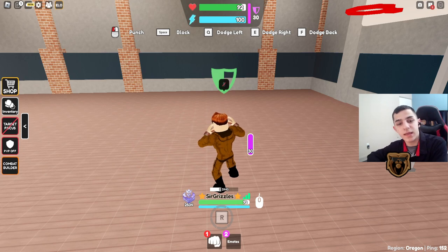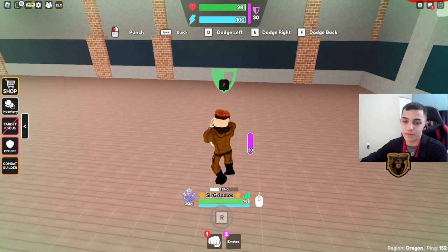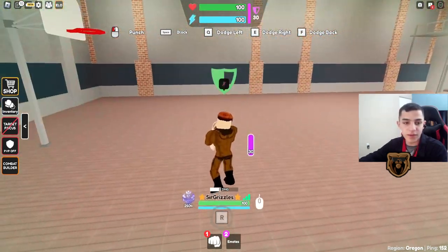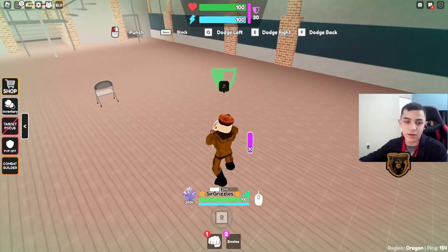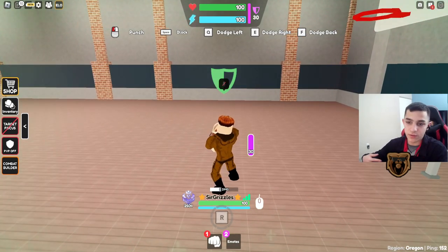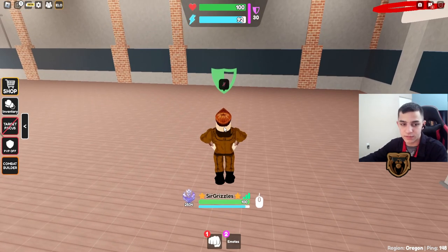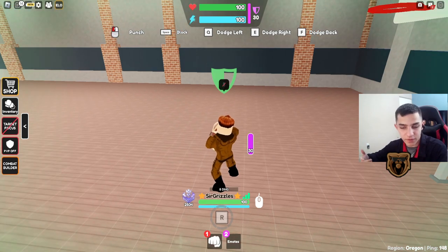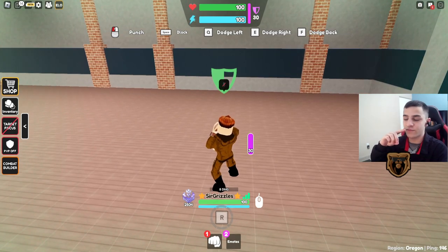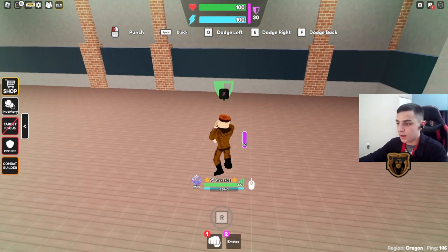First things first, let's talk about what the block is. When you press spacebar, or left trigger on controller, you go into a blocking stance where you cannot throw any punches but you can block punches coming at you. Every time you get punched, a bit of damage is taken off your block bar. If it's an 8-damage punch it'll deal 6 damage to your block, and if it's 4 it'll deal 4.